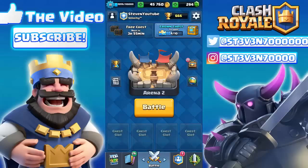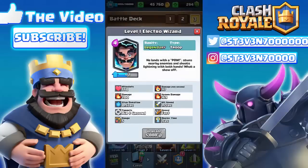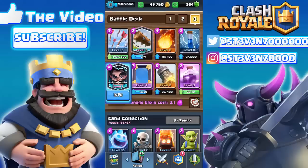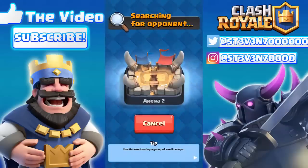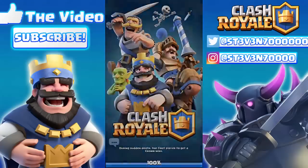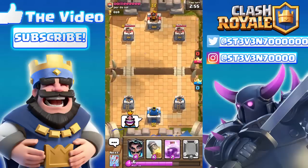Today we're gonna be sitting at 666 trophies going in Arena 2, trying out the all electro wizard deck with spells. We're basically gonna try to win with the electro wizard doing most of the damage, and use the spells to assist it. We'll go in with a mirrored electro wizard, ray spell, fireball, log, and a rocket for a three crown clutch.